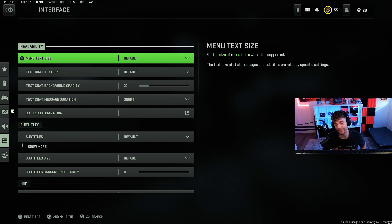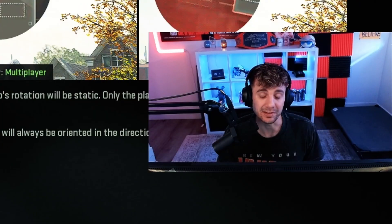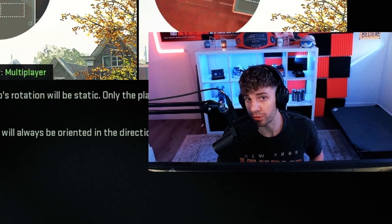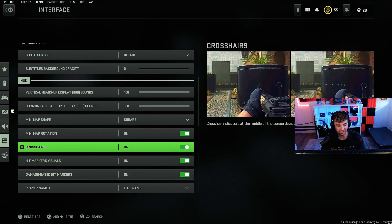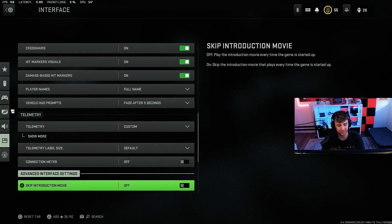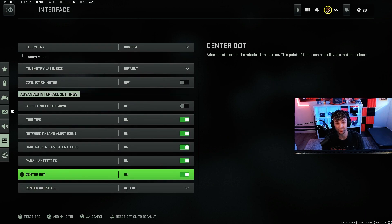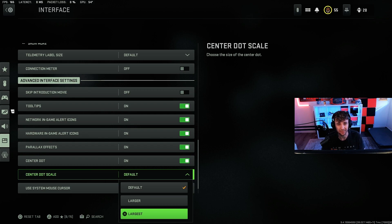The last section is interface. Minimap should be on square and it should rotate — that is what every single pro player plays on. It makes it much easier to understand your minimap. Crosshairs and damage-based hit markers I leave all on. One cool thing people overlook is the center dot — I actually have this on. It is a dot placed in the middle of your screen that never goes away and is really good for your centering. You can make it larger and that might be better for some people too.